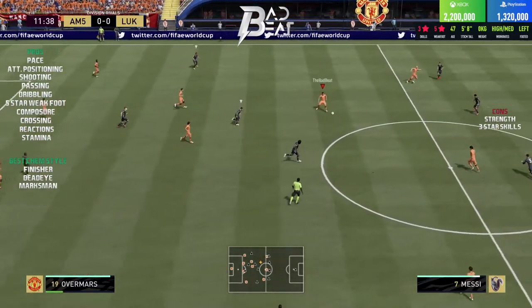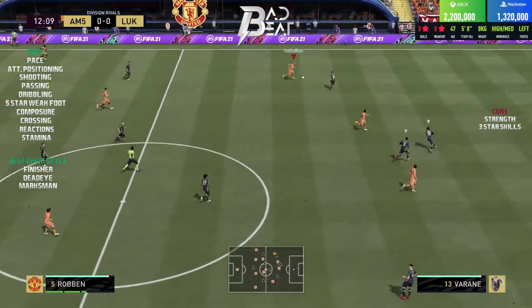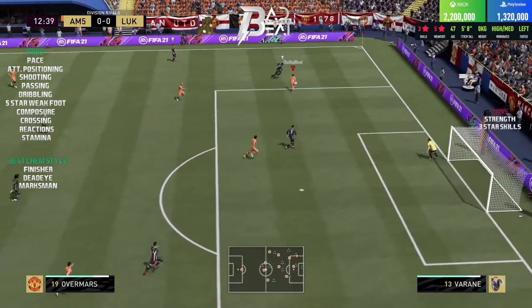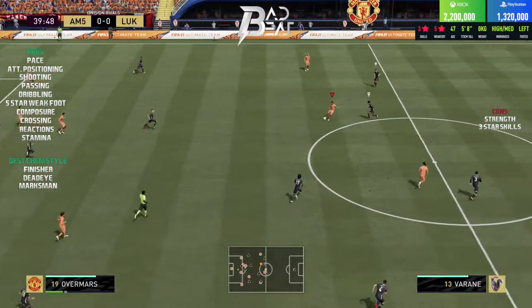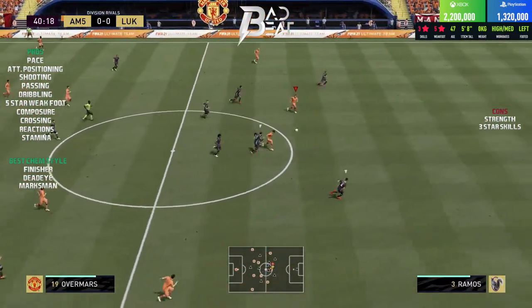Straight off the bat, this Overmars card has some explosive pace with the combination of 96 sprint speed and 98 acceleration. In my opinion you don't need to apply any chem style to boost his pace further, because in game he feels absolutely rapid and can easily burn defenders leaving them eating dust.